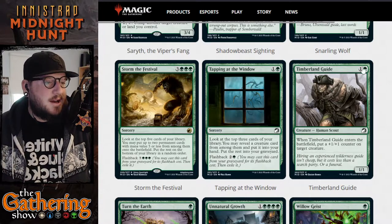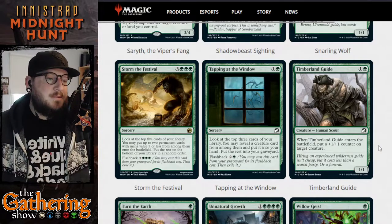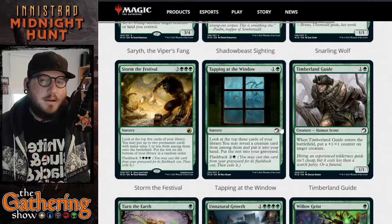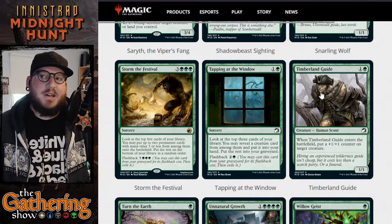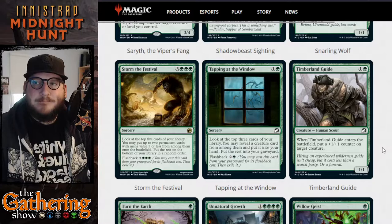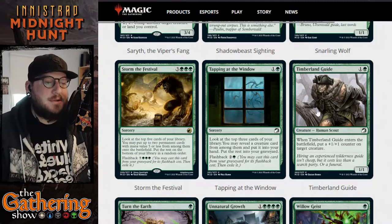The next card is Timberland Guide — one and a green for a 1/1 human scout. When Timberland Guide enters the battlefield, put a +1/+1 counter on target creature. This continues the guide tradition in green decks — there was a guide in the last set and the set before — this is just another guide. I like it.